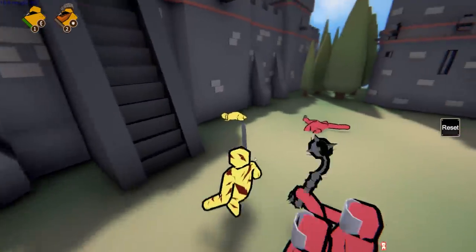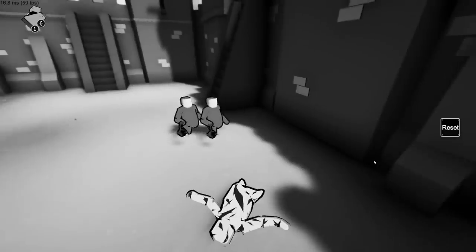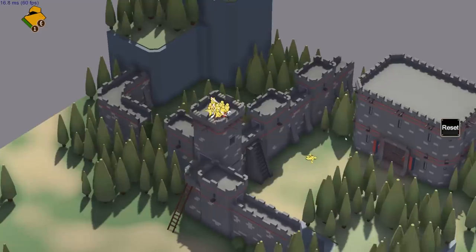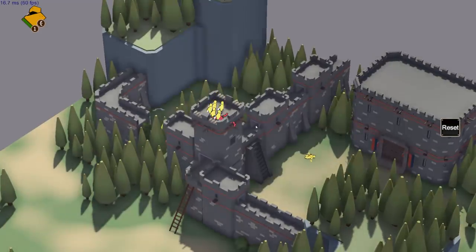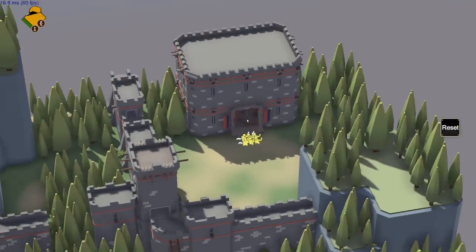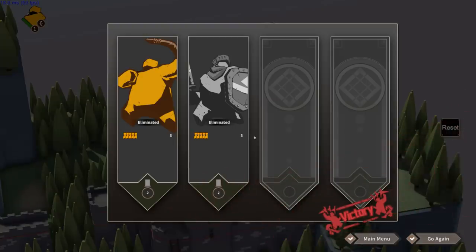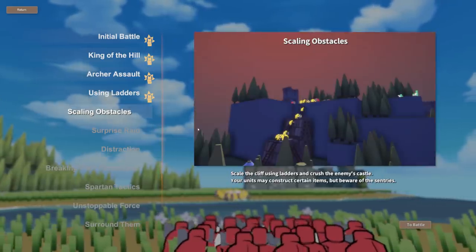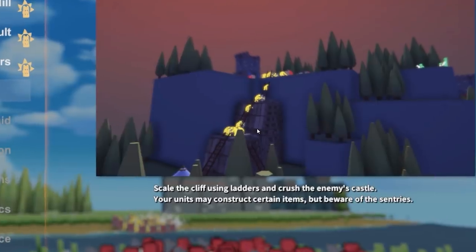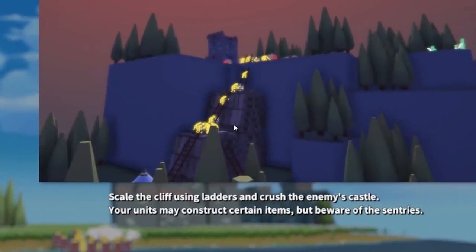They've got maces — big balls with spikes on chains, terrifying! We won! It looks like we're beating down the door, which sure took a while. Yay, victorious! Unfortunately our knights were completely eliminated.